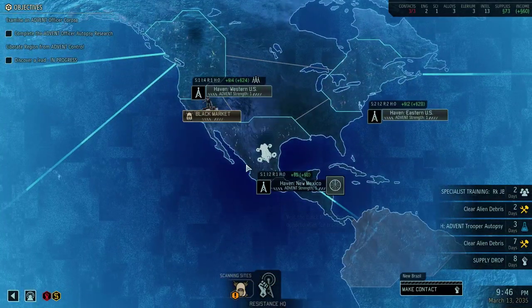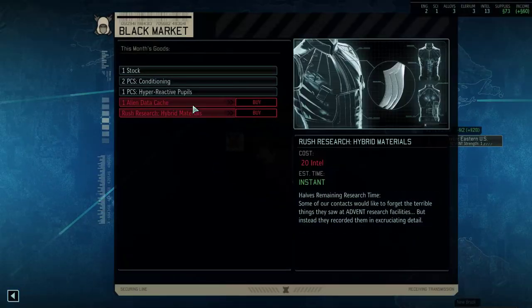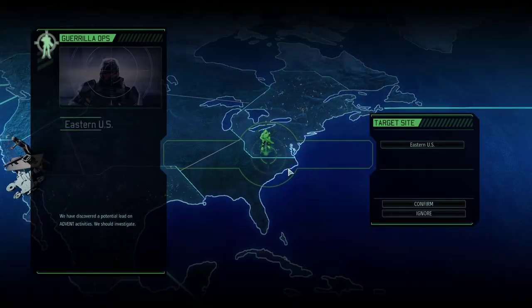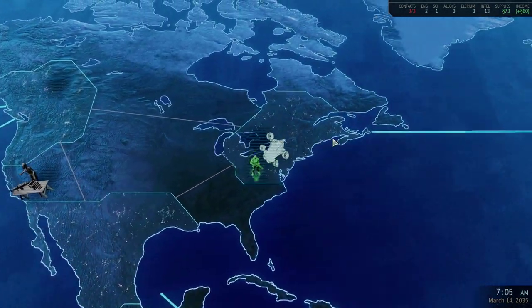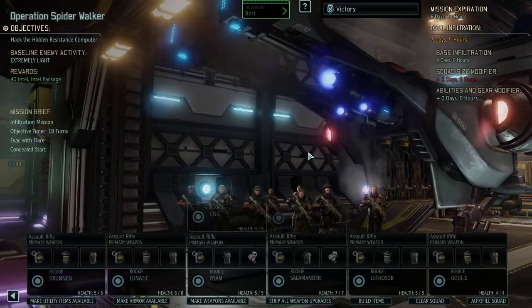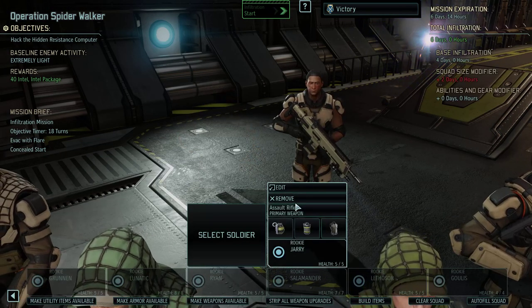Now we have access to New Brazil. Avenger plotting new course. We have a guerrilla operation. This one has an expiration of 6 days, 15 hours, so we need to have a squad that infiltrates in less than that amount of time. Preferably we want to infiltrate in much less than that, because then we can keep infiltrating until the enemies are vulnerable. Currently we have a 7-day infiltration time, which is not going to work at all, so I'm going to remove some of these soldiers from the squad.